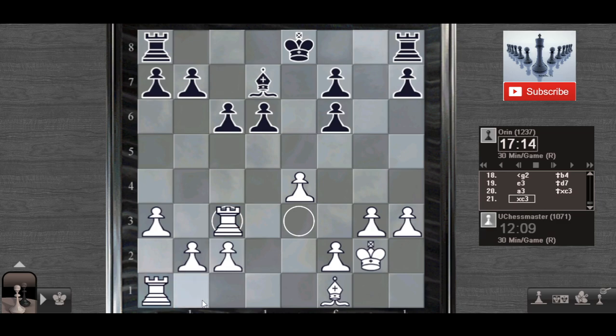My next move will be Rook to d1 and this Black d6 pawn will be a target. If I haven't made a serious mistake, I think I am winning. Bishop to c4 would also be good.